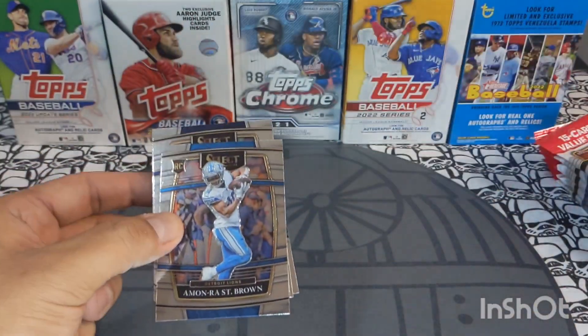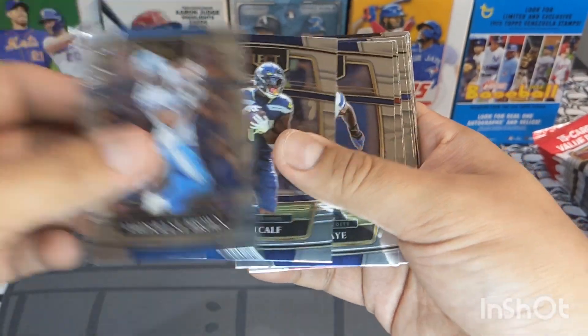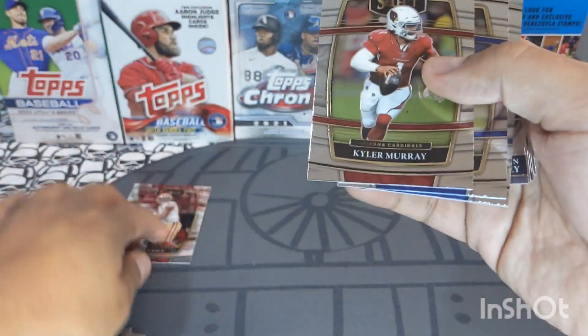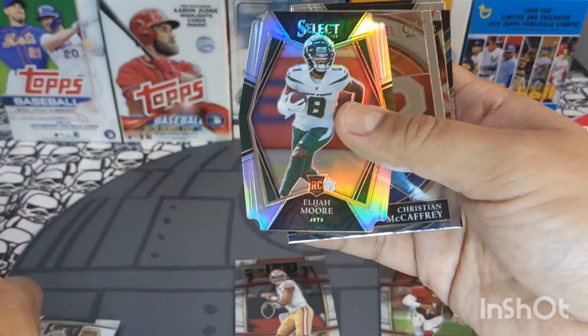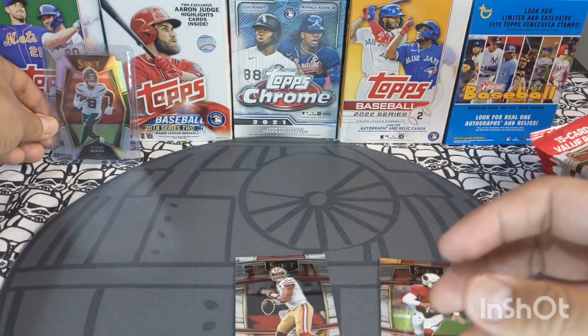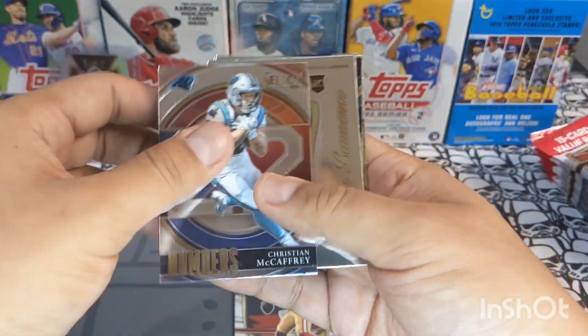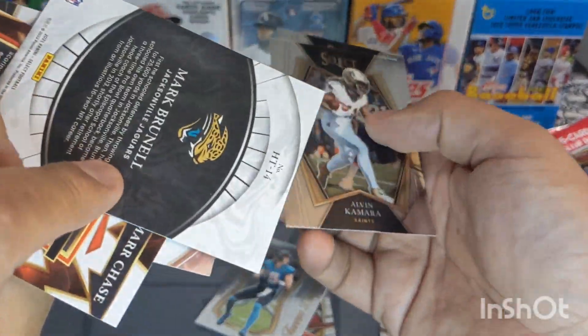We're looking for one silver prism die cut per pack on average. We got a couple nice cards — Trey Lance rookie, very nice. We got Kyler Murray, Tutu Atwell, Justin Herbert in Concourse, Tony Romo, and the first die cut is an Elijah Moore silver die cut — very nice rookie card. We got a Christian McCaffrey, a Trevor Lawrence rookie, Ja'Marr Chase, not numbered, Mark Brunell Hidden Talents insert card, and a couple other base cards.